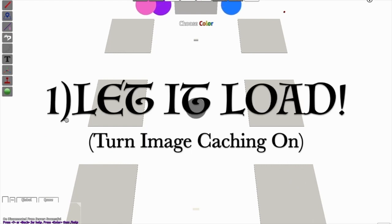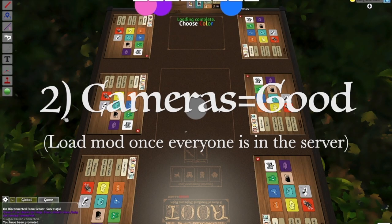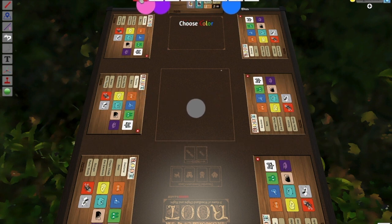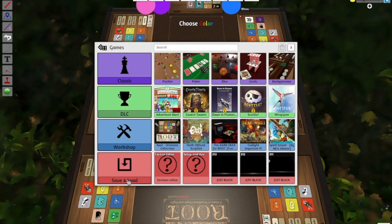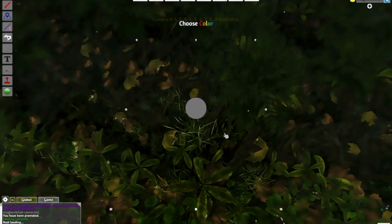Tip number 1. There is a lot in this mod. For the best results, make sure that all players have their image caching turned on and let everyone load all the components fully before getting started. Especially if this is your first time loading the mod, your computer needs the time to get all of the assets in there. It's also a good idea to load the mod once all players have joined the server. Once everyone's in, reload the mod if you've already loaded. This will give players access to all the various cameras that have been set up with the game, especially with streaming in mind.